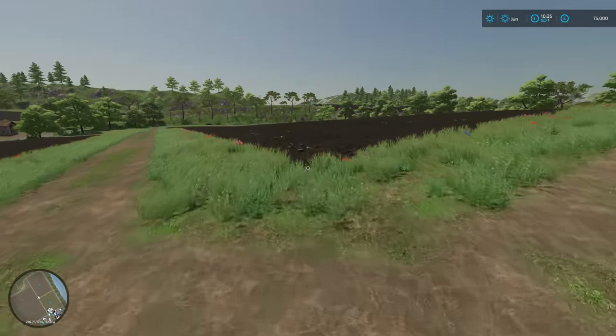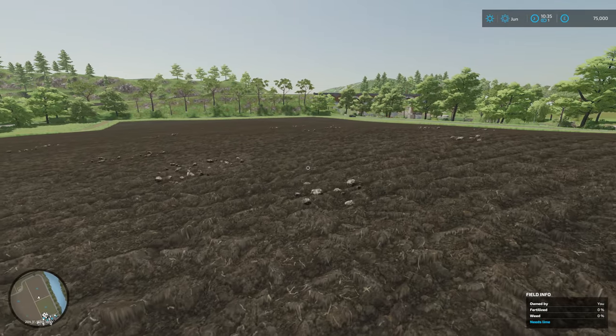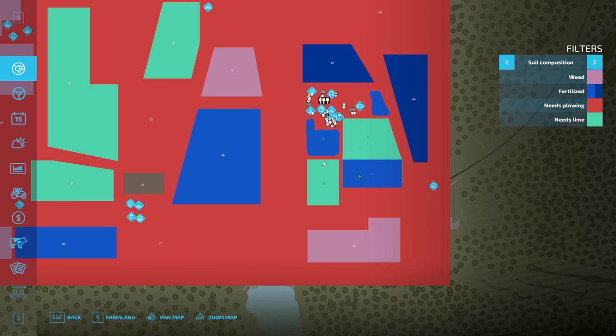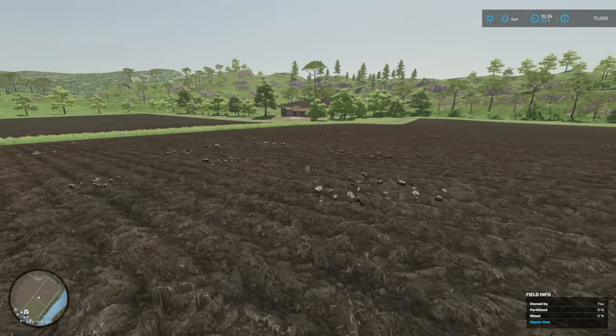Let's just have a quick look at the other fields while we're here. The only field that's at its original state is this one - field 39. This I've ploughed up. I can't remember if I actually spread lime, so let me just quickly check that. I didn't - not in these two fields. I did do it in field 38 and the grass field. But this one here, because it was two fields and I've made it into one, I did actually mulch it as a fully withered crop, which changed the state of it because it didn't need lime at that point. It did actually add some fertiliser because of the fact that it was a fully withered crop.